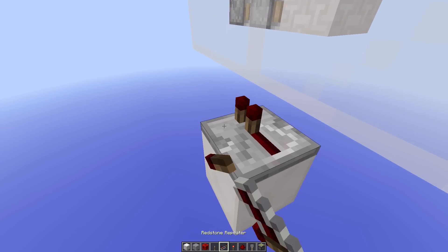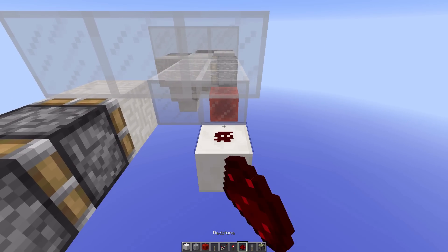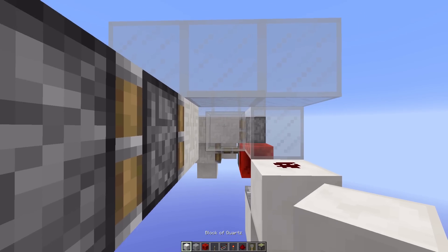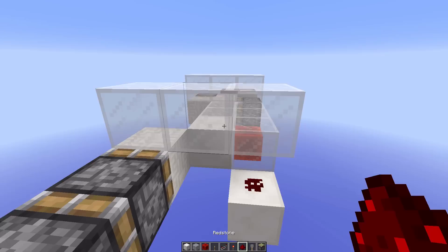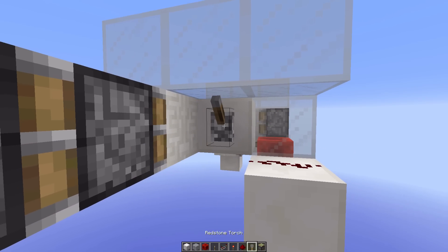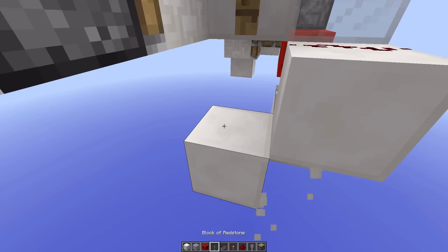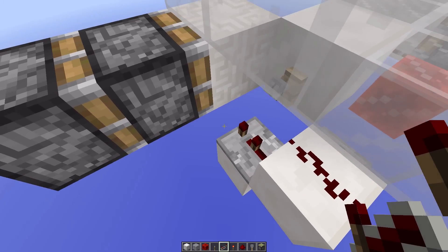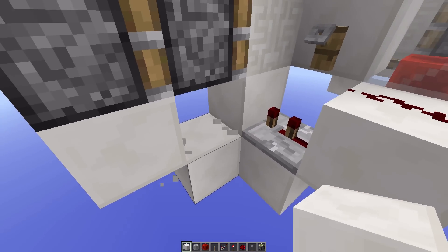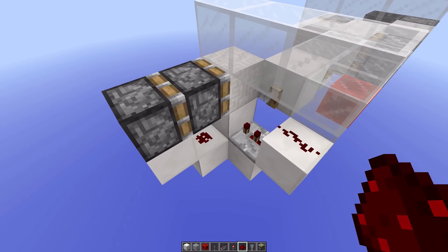Then a one-tick repeater going out, and then one block up which has a redstone dust on top. Then remove this floor block and replace it with a block you can place something on the side of — we are going to use a trip wire hook, but you can also use a lever. So then out of this redstone dust, take a two-tick repeater output right there, and that repeater goes into this redstone dust, which will extend the double piston extender.